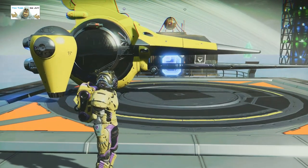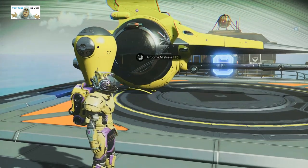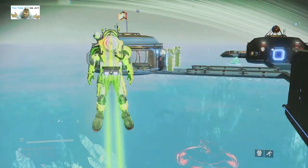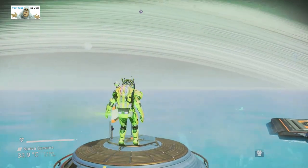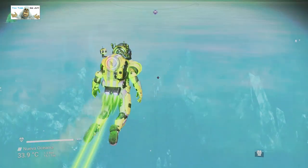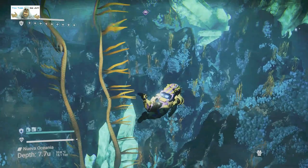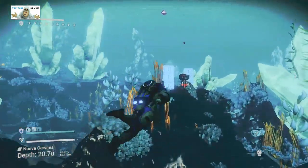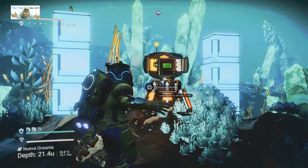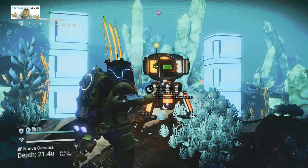Let me just locate the base computer - it's that way but I don't know exactly where it is. It's over in this direction, quite a way. As you can see, there's buildings under the water for this one. I thought I'd get the base computer out of the way first - it's nowhere near the base. Let's dive and swim over, put some lights up. Let me just get the coordinates - okay, thanks.